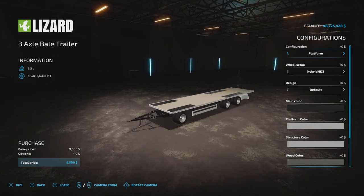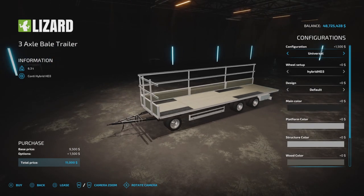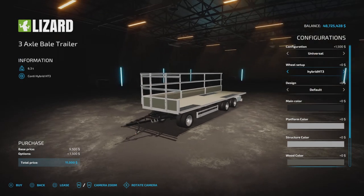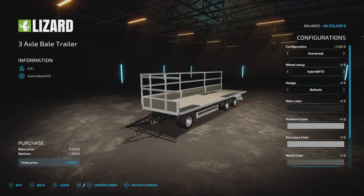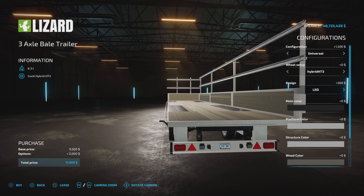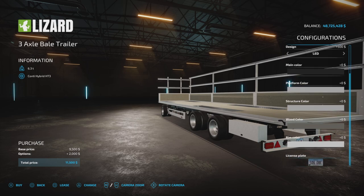Then we have the three-axle trailer, which is also a swivel front trailer. We have the round bale configuration and the universal. We also have wheels set up — just two choices for wheels. Design: LED or default. That's the back lights again — all the lights actually. And then all the colors, same as the other one, no difference here.